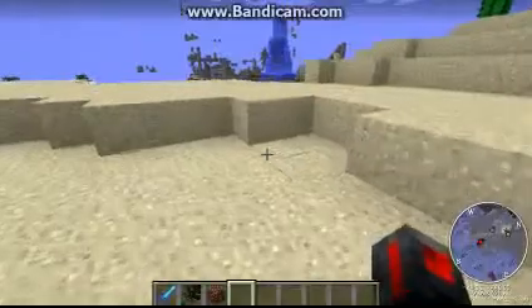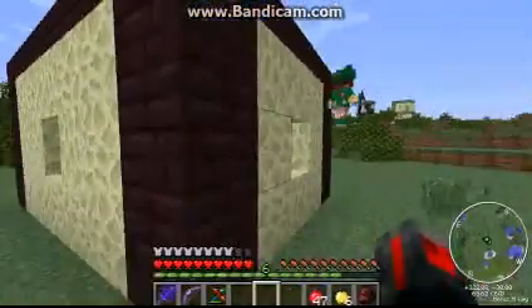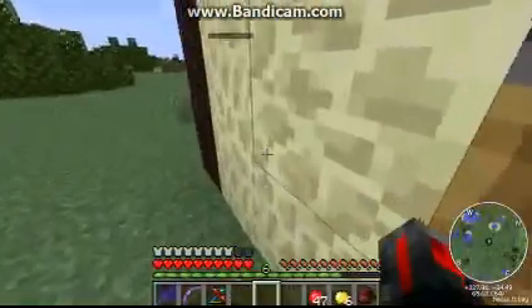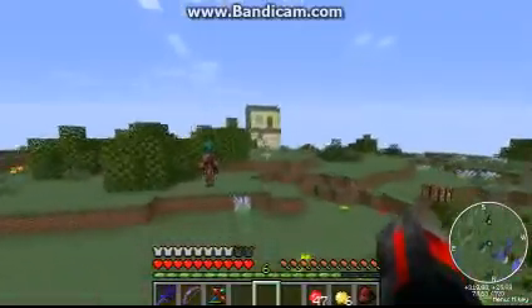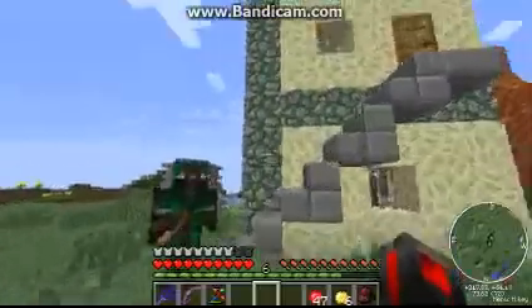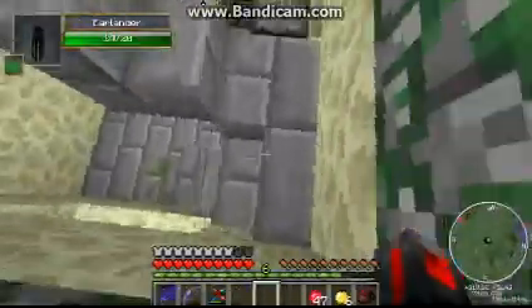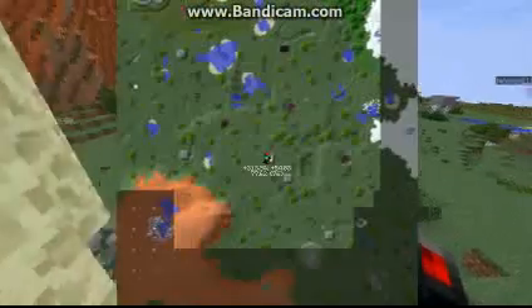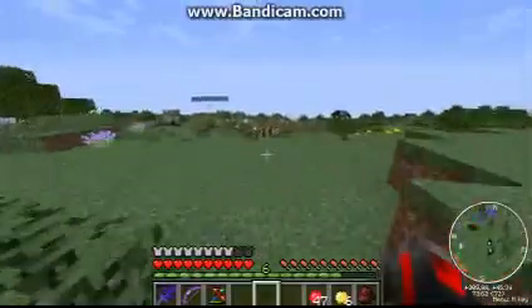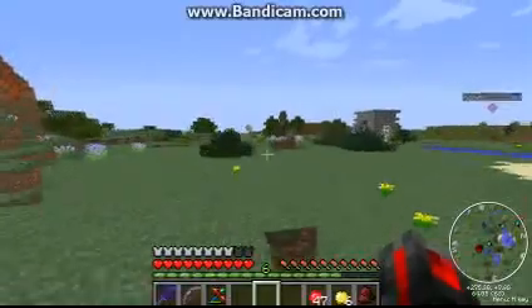There are a couple more generated structures. One is made out of Netherrack and contains Wanderers and Farlanders. The second-biggest structure features mossy cobblestone, Elder Farlanders, and loot like dispensers, pistons, furnaces, and spider webs. The last structure is a giant obsidian tower similar to those in The End, which contains a couple of chests with rare loot inside.